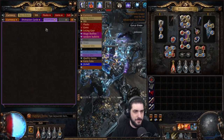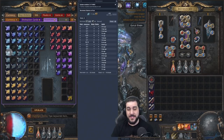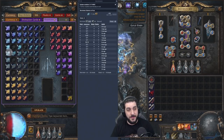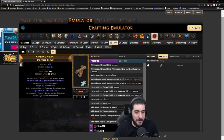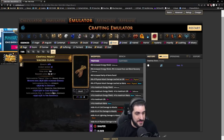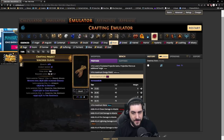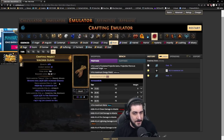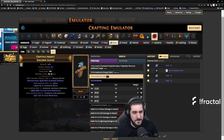Essences of Fear are very cheap right now — going for two chaos each because the Atlas Tree is providing so many Essences, which drops the value of a lot of these to dirt cheap. This opens up the craft for very low-budget approaches. By using Essences of Fear, you're looking for a high dexterity roll with resistances and HP. One of those modifiers can be replaced with a Benchcraft. In this case, if you have Dex and resistances, you can Benchcraft HP by going to Lifecraft, and you'll simply have your finished product. Keep spamming Essences of Fear until you get a good outcome.